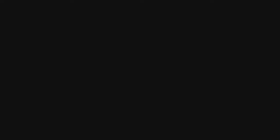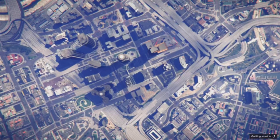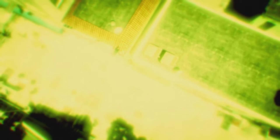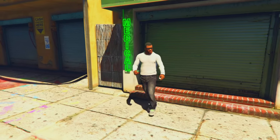As soon as I buy the Deluxo, I turn off my hotspot — basically turn off my Wi-Fi — and you'll get a black screen and it will kick you out. That alert you get is good. Press X on PlayStation or A on Xbox, it will say 'Quit Session,' and it will take you back to GTA Online offline. That means the glitch is working.